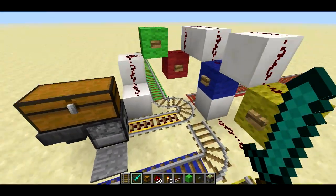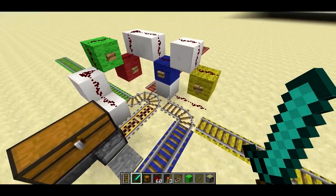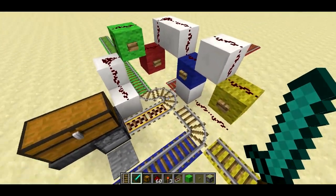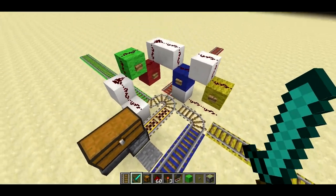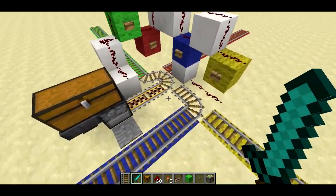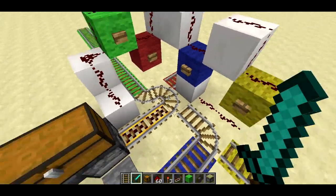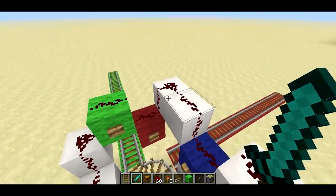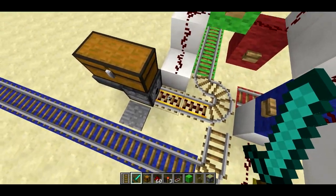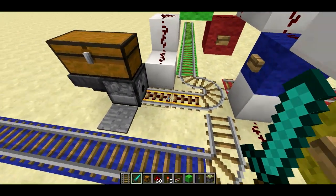So it's really compact and it doesn't use much in the way of complicated redstone. There's only redstone dust and buttons actually in the way of redstone components. You can kind of see it all here. Basically what's going on is all of these buttons run a line along the top that triggers the rail, the booster rail here that pushes the minecart off.